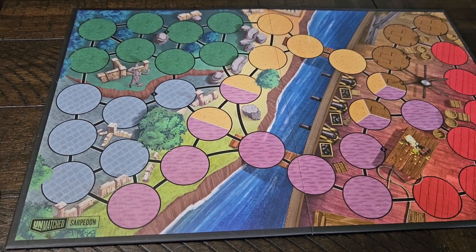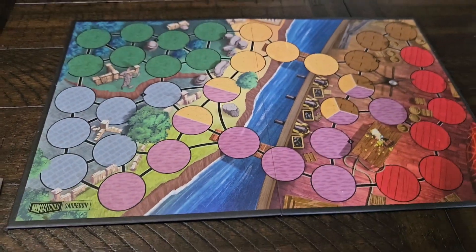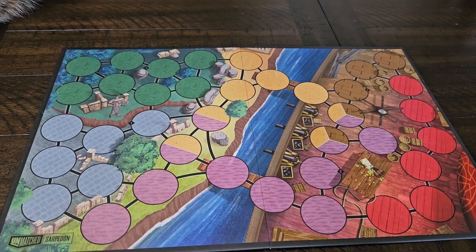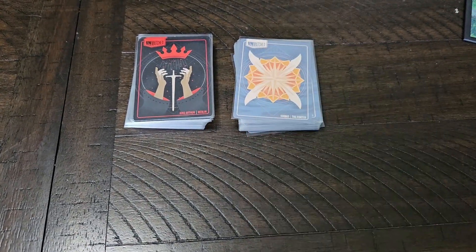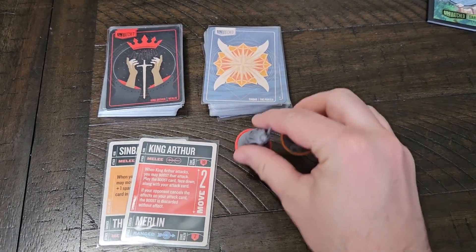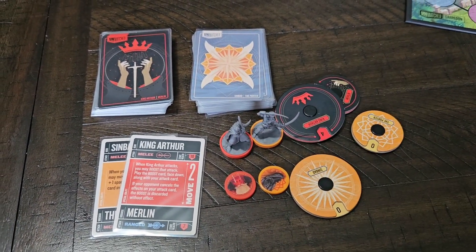Set up step one: choose a battlefield and place it on the table. For today, I'm going to be using the map — I believe it's pronounced Sarpedon. Step two of setup: each player chooses a hero, takes their corresponding 30 action cards, their character cards, the hero miniatures, the sidekicks, the health dials, and any other components that may go with that hero.